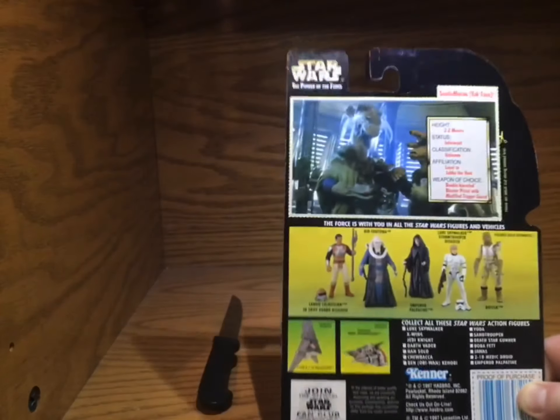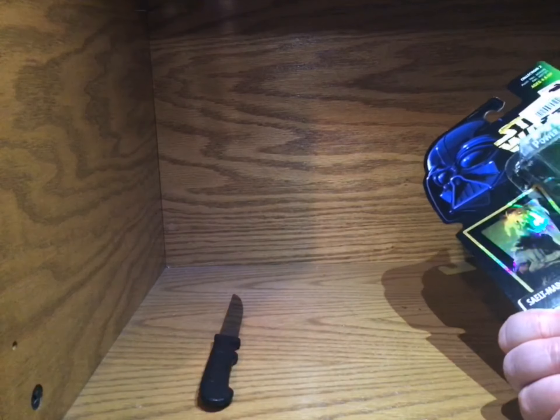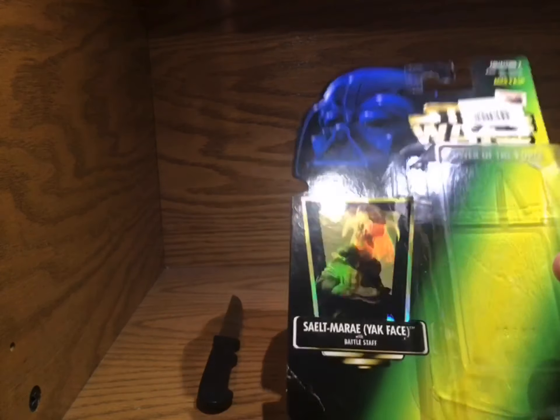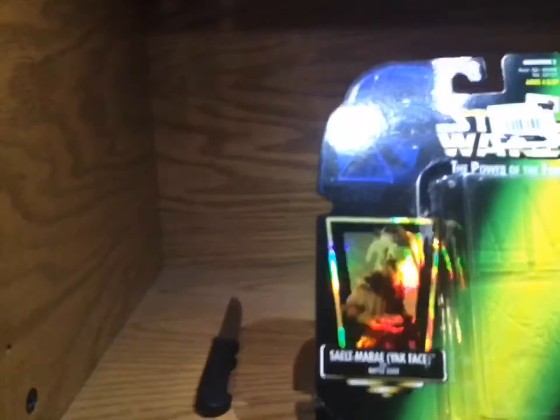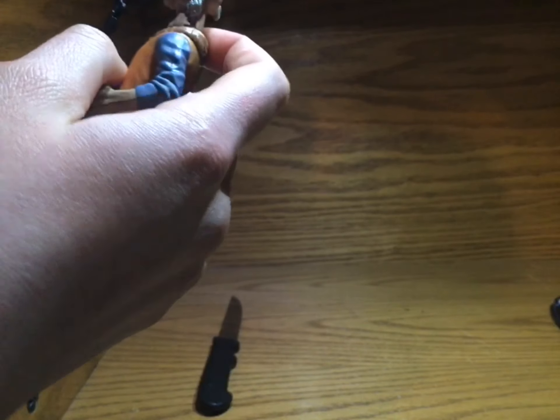Apparently his weapon is a rifle and not a staff, even though it says on the front — oh, it says battle staff — battle staff. And it does have this really nice... she's trying to get the battle staff out of the figure package. I'll show you the holographic thing on the card, that's cool, that's nice. It's kind of why I wanted to keep it.